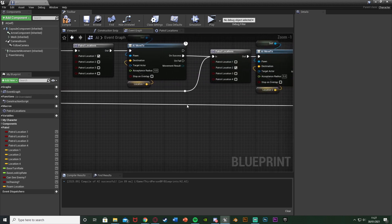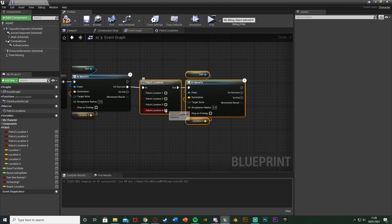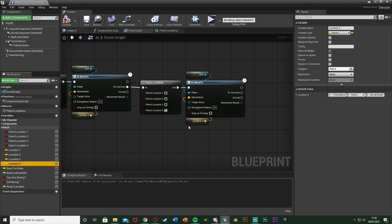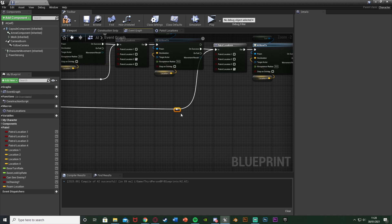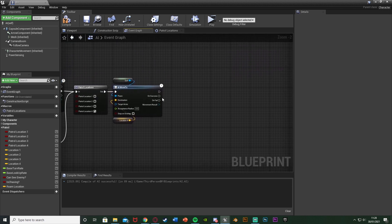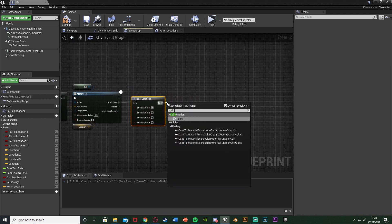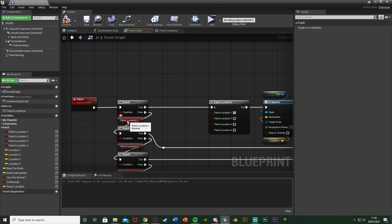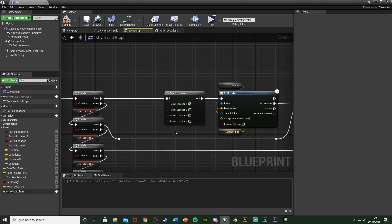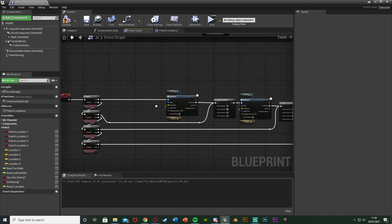Do this one final time: select the nodes, control C, control V, on success untick 3 and tick 4, and change the location to 4. The true branch from the patrol location 4 check goes into this macro's 'in'. Reroute the nodes to keep it organized. Then on success of the final AI Move To, set patrol locations again — this time untick 4 and tick 1, going back to the start. Out of that, call the function 'patrol', which will loop back and check patrol location 1, going back through the whole route.